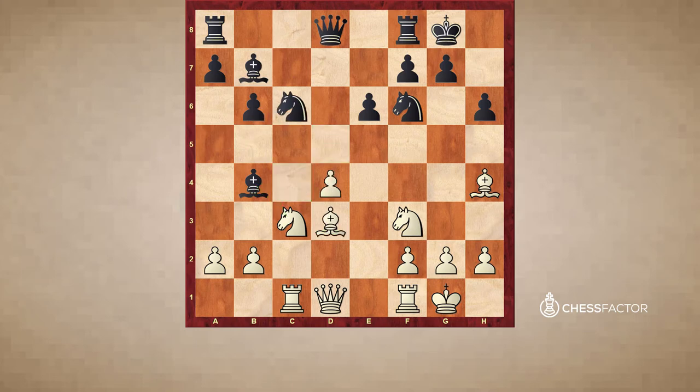So White went back to d3. Maybe at some point he wants to do Bb1, Qd3 — the ideas I've shown before. Black plays a nice move Be7. He realizes that the bishop on b4 doesn't do very much anymore, so he brings the bishop back to e7. And as you'll see, Black has a very interesting defensive idea in mind, which is one of the more important defensive ideas you have to know when defending against the isolated pawn.